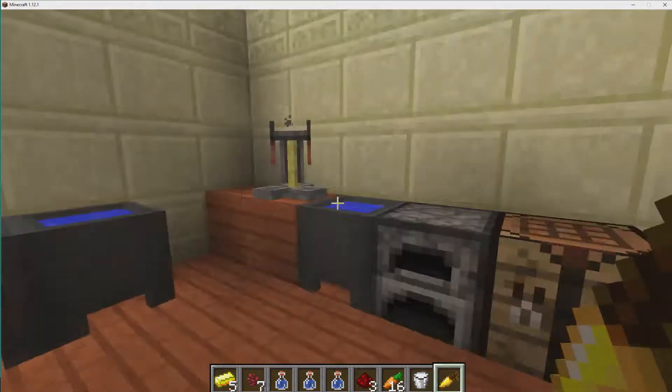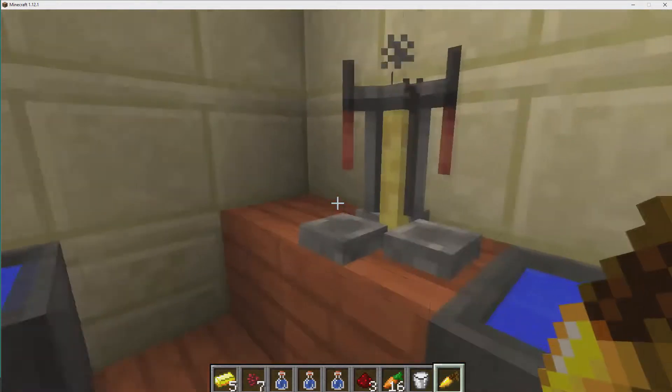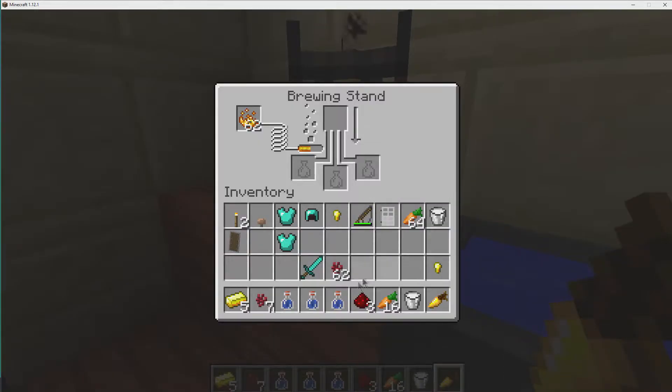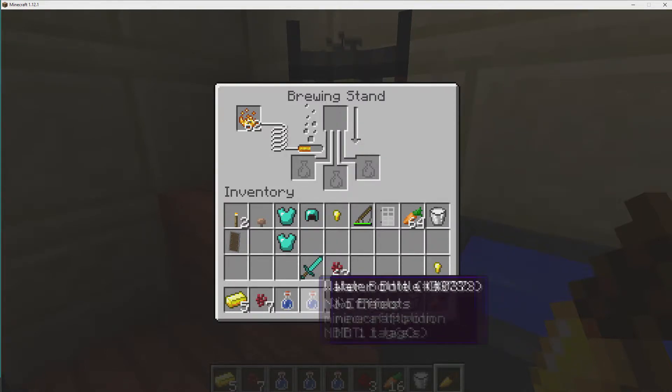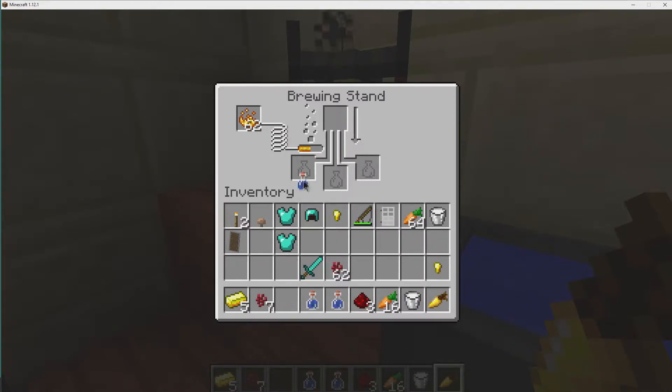So I'm back now and we have everything we need. I'm going to go here to the brewing stand. Here are some bottles of water — I've already made these bottles and filled them, so let's just put these in the stand right here.